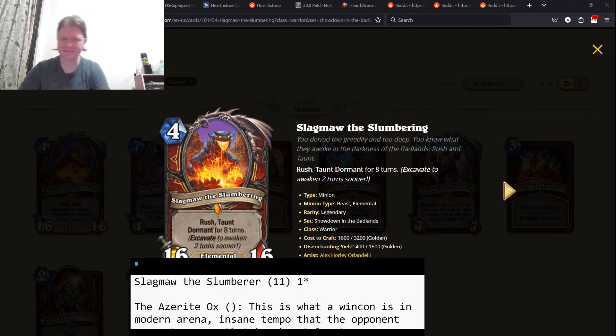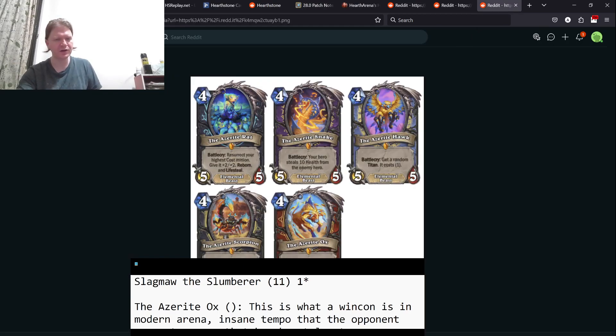Last card here — the Azerite Ox, your reward for excavating. Battlecry: discover two eight-cost minions, summon them. Good card because it gives you a lot of board pressure. Is it a great card? I'm not sure. Definitely the Snake and the Hawk are much better. This is good, definitely better than the Rat just because eight-cost minions are going to be more powerful than one single minion, and definitely better than the Scorpion. Is it worth building your entire deck to excavate around this? I'm not really sure. That's basically where I am.